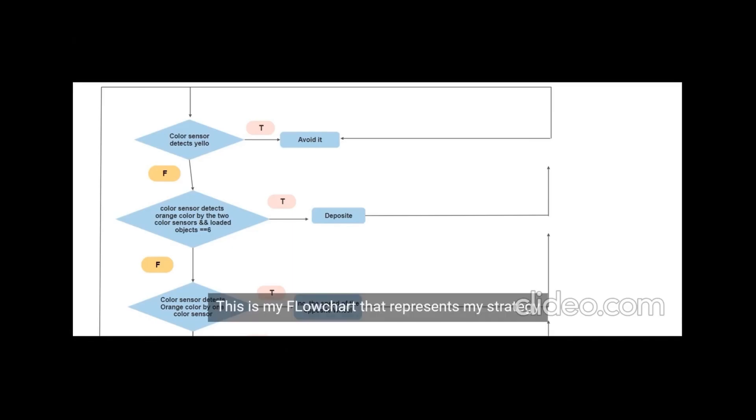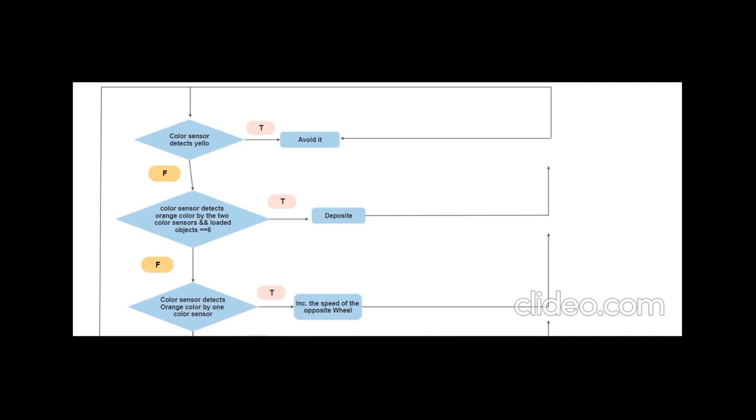This is my flowchart that represents my strategy. If the color sensor detects yellow, the robot will avoid it. If the color sensor detects orange color by two color sensors while the loaded objects are equal to six, the robot will make a deposit. If the color sensor detects orange color by one color sensor, the robot will increase the speed of the opulent wheel. If an object is detected while the loaded objects are smaller than six, the robot will pick it up. If the wall is detected by the right ultrasonic sensor, the robot will turn left.